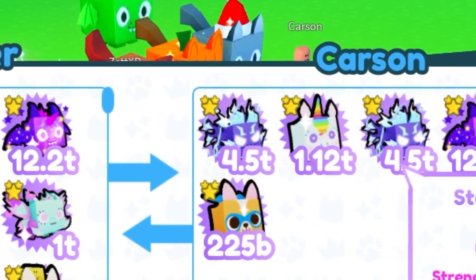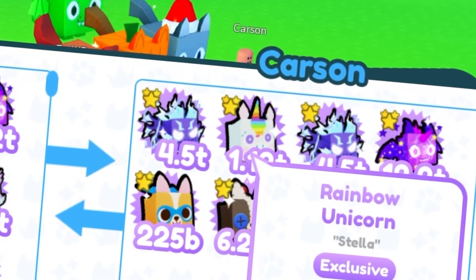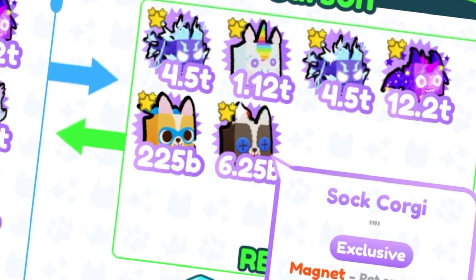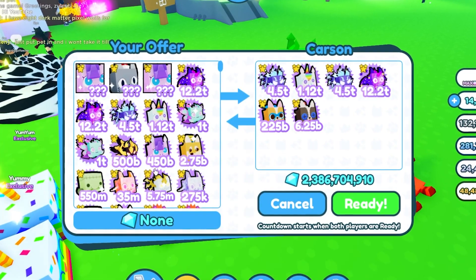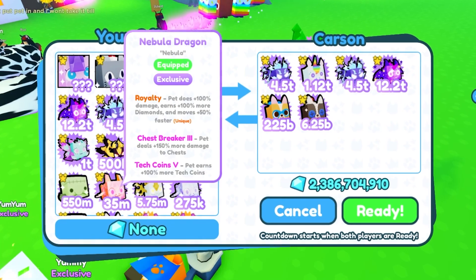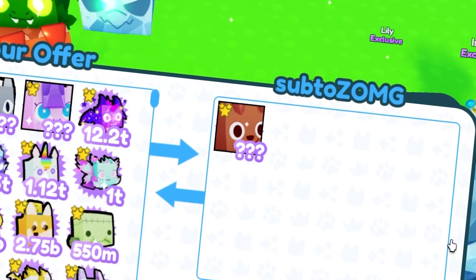Carson here is offering two storm agnis, so that's 40 billion. One starfall is 70 billion, the rainbow unicorn is 6 billion, super corgi is 3.5 billion, sock corgi is 12 billion, plus 2.3 billion in gems — so that's only about 94 billion. Still not good enough because the nebula goes for 195, he'd still need to add about 102 billion.